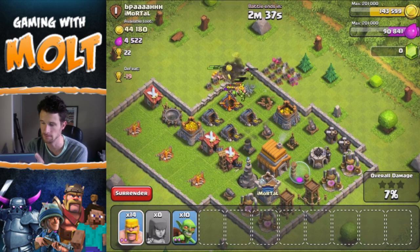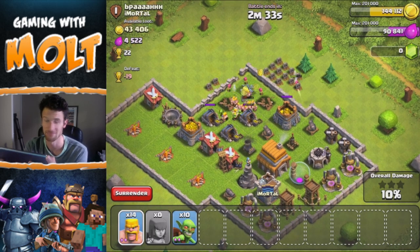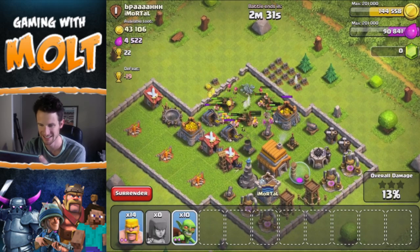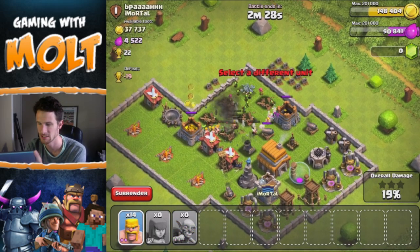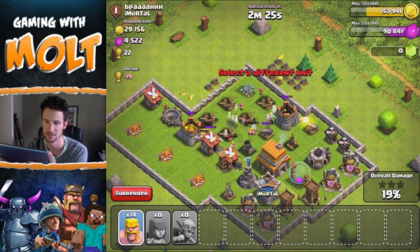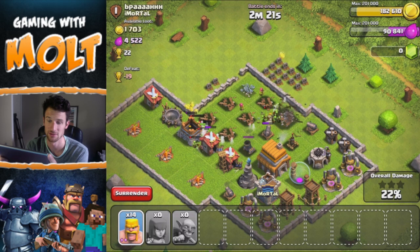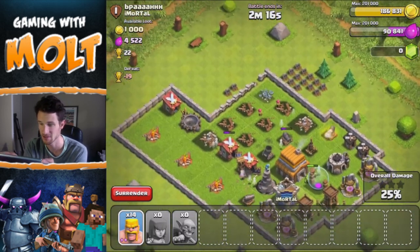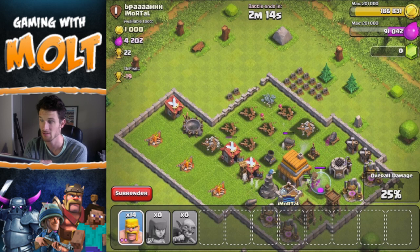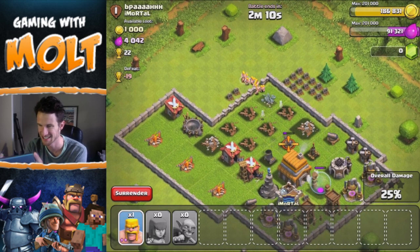Sorry if I sound tired — I've been up for a while because of that dog next door. Let's get these goblins in here. Hopefully we can get the rest of this gold, because that's obviously the main part that I want. We're getting a lot of it right there from that gold storage up on the left, and we just got the rest of that one.